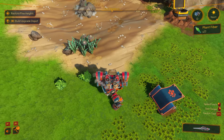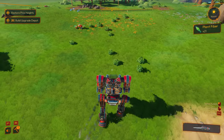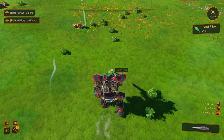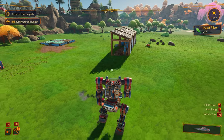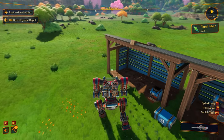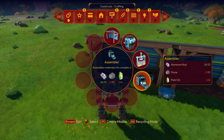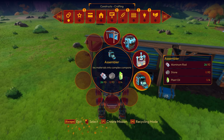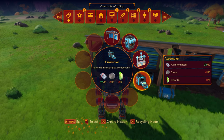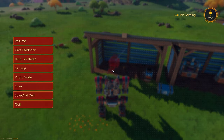We're also going to need an assembler, so we're going to have to make one. That's new in the menu. Let's go ahead over here and put it right here — let me hit B. This is the assembler right here and it needs aluminum, stone, and oil. So we definitely need to get some grass going.